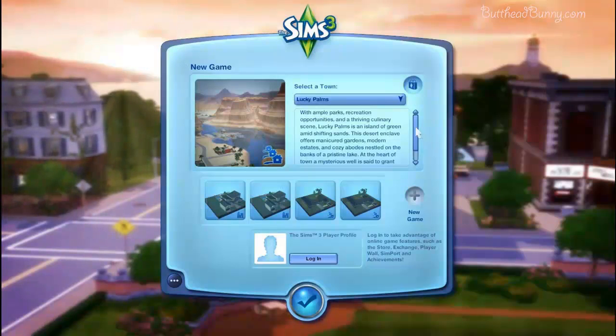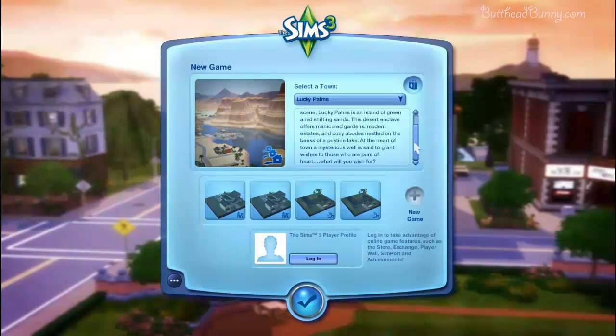It's called Lucky Palms. With ample parks, recreation opportunities, and a thriving culinary scene, Lucky Palms is an island of green amid shifting sands. A desert enclave offers manicured gardens, modern estates, and cozy abodes nestled on the banks of a pristine lake. At the heart of the town, a mysterious well is said to grant wishes to those who are pure of heart. What will you wish for?